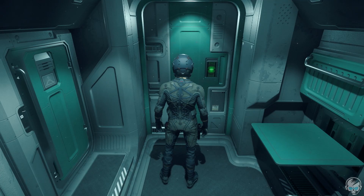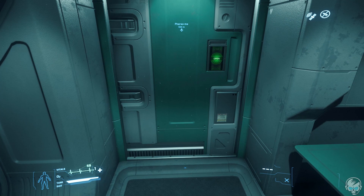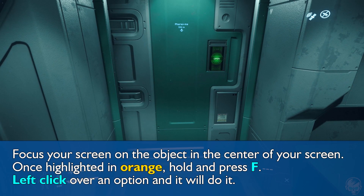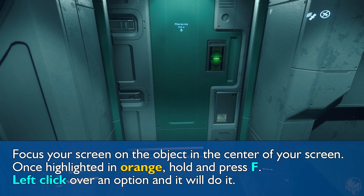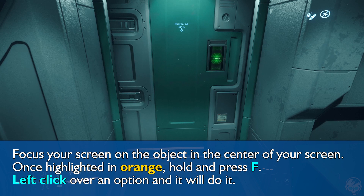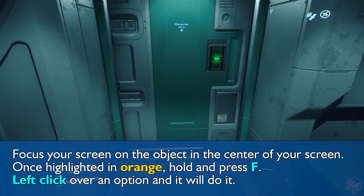Now it's time to figure out how to get out of this little broom closet. Throughout the game there are going to be huge amounts of things you'll come across that use a mechanic called Inner Thought. Inner Thought items are things you interact with by looking at the area, and you will see a yellow to orange glow.